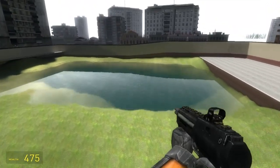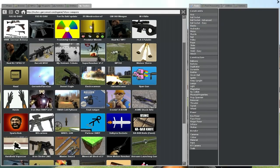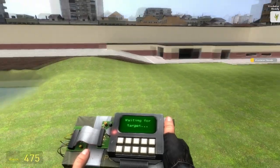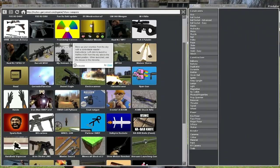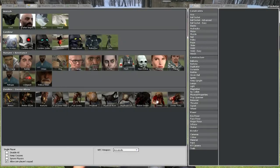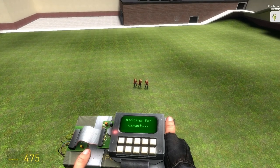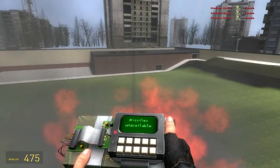And you can fly around to your little heart's content. Say you like Call of Duty — what we can do is spawn in some more zombies and call in a Predator Missile from Call of Duty. Awesome, right?